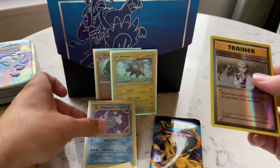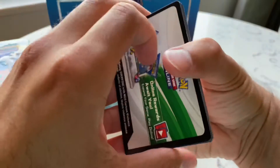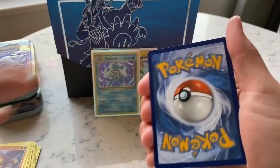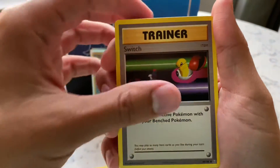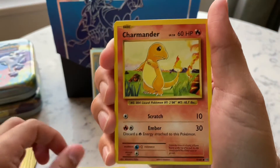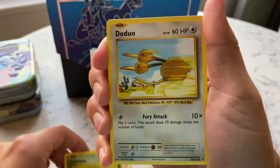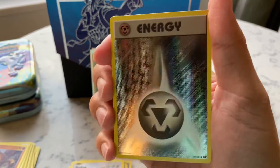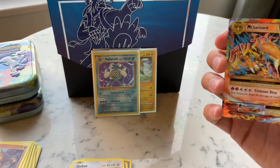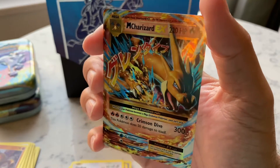Reverse up top, and then the last pack. All white codes in these tins — I lucked out. Three from the front. We got Maintenance, Switch, Magmar, Charmander, Diglett, Drowzee, Caterpie, Doduo. Reverse holo is the Steel Energy, and the holo is... whoa — Charizard EX!